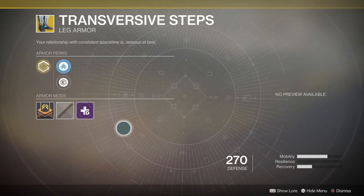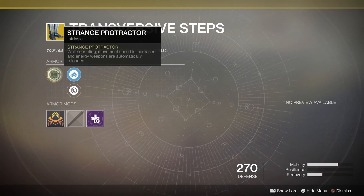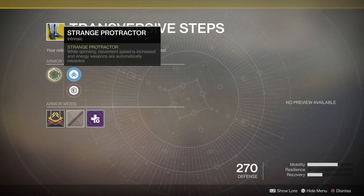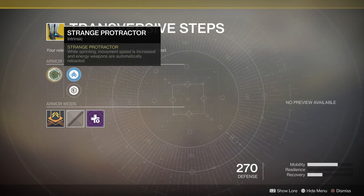Next up for the Warlocks, we've got the Transversive Steps. It's a returning exotic from Destiny 1, and the main perk here is Strange Protractor. While sprinting, movement speed is increased and energy weapons are automatically reloaded. The way it works is that every couple of seconds you get about 5 to 10 bullets loaded right into the magazine of your energy weapon. But it's situational — if you completely exhaust your supply in a PvP match and somebody comes around the corner, it's not like you're going to automatically have a full clip. You'd have to wait 10 to 15 seconds or so to get a full clip.